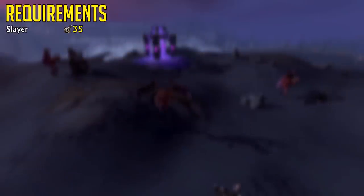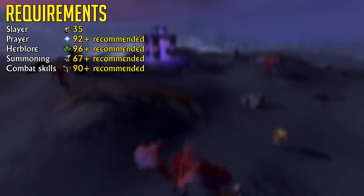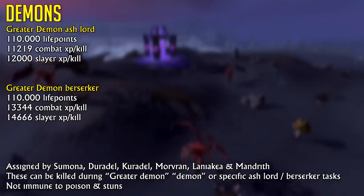The only hard requirement for this method is level 35 slayer to get these creatures as a task. While you can safe spot these creatures and take virtually no damage, having higher combat stats is highly recommended to get the most out of this method. We're talking about the greater demon ash lords and berserkers found in the deep wilderness. Both creatures have 110,000 life points and give either 12,000 or 14,666 slayer experience per kill.